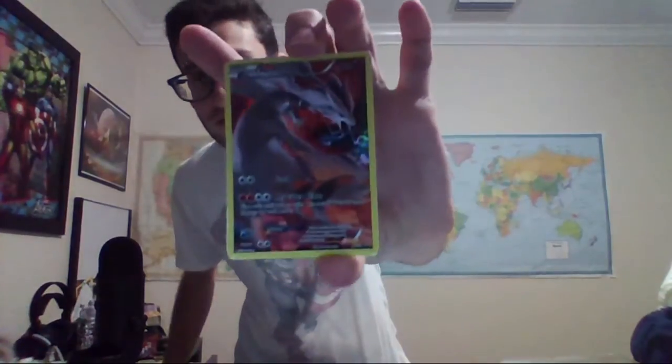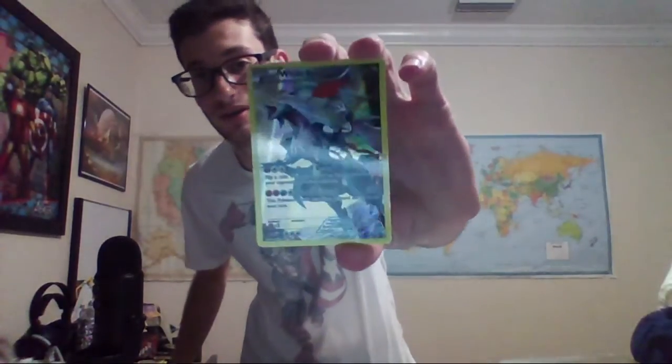We got a Hoopa EX right over here. He's a pretty baller. Then we got a Dialga, 120 — this guy is straight fire. Then we got a Reshiram, it's not really showing up that well. Then we have a White Kyurem, like so. Then we got an Arceus, which we cannot take out — whoa, what a stud. Then we have a Latios, the final promo. He's pretty cool. Palkia is in the background, which is kind of cool as well.